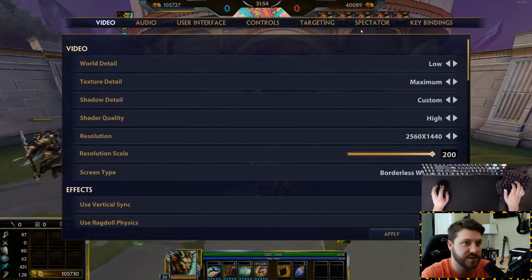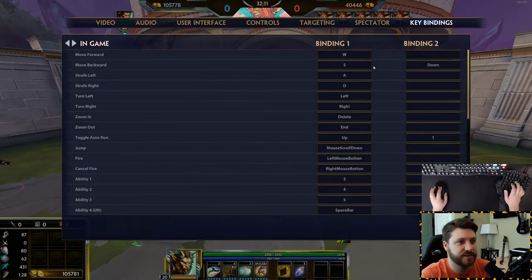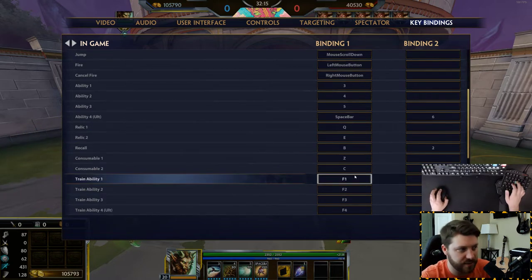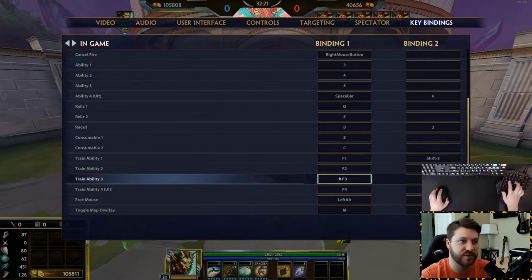Ground targeter style is a preference thing — check them out and see which you like. For key bindings, you can bind things to whatever you want. One of my best key bindings is T for the shop. Item store is normally I on your keyboard, which requires you to reach all the way over. I press T and my store comes up immediately — my fingers never moved from WASD.